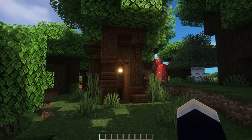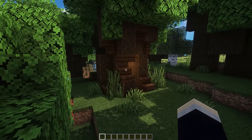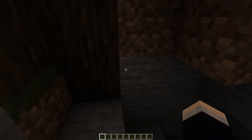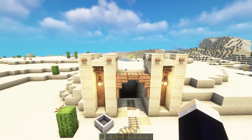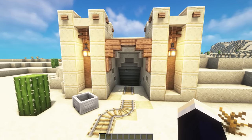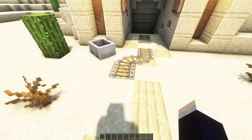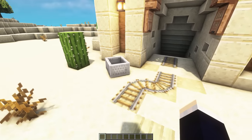Next up, we have the dark oak mine entrance, which is in the interior of a custom tree. It's a pretty thick tree, and we can head inside down this rickety staircase, theoretically down into a mine. Next up, we have the desert-themed mine entrance, which is in a bit of an Egyptian or castle-themed design, with two towers on the left and right side and the mine entrance in between. We've added some textured blocks that sprawl out into the sand like a former pathway, a broken railway, and a mine cart out front. It can definitely be a really nice addition.